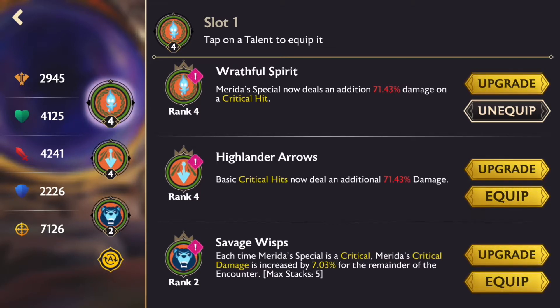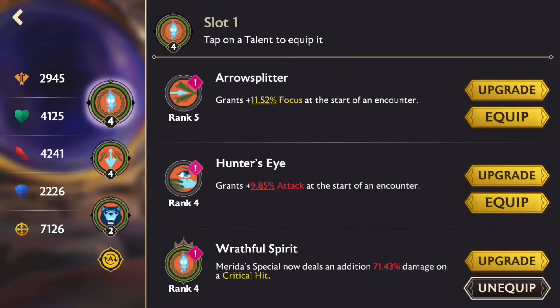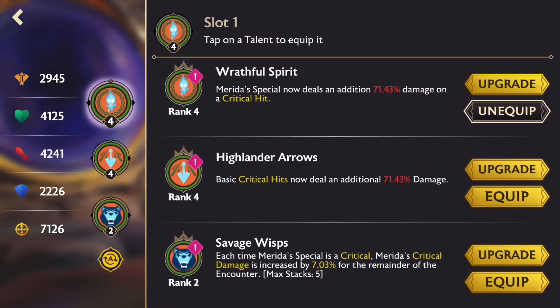She's probably the best — I don't think Mulan could do it. First, you have Wrathful Spirit: Merida's special now deals an additional 71.43% damage on a critical hit, which is obviously really nice because her critical hits are what's going to do the damage. If you want to build Merida, Wrathful Spirit always needs to be in. The same goes for Savage Wisp — I wish I'd upgraded that one. Definitely take Savage Wisp and Wrathful Spirit, because most of her damage comes from her critical special hits.